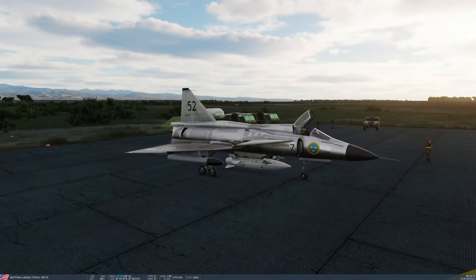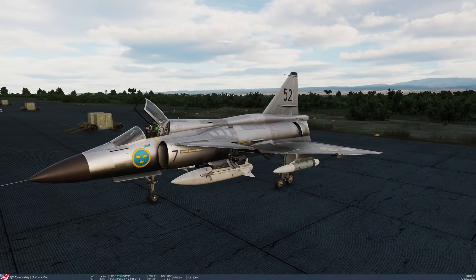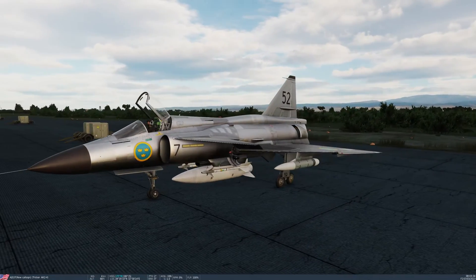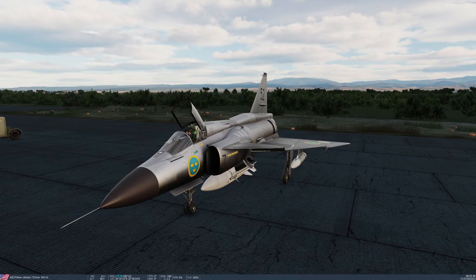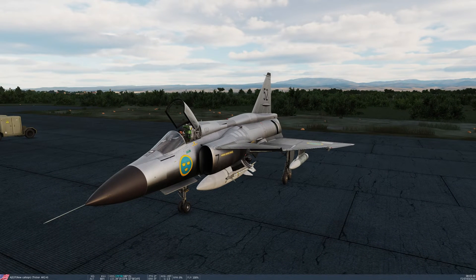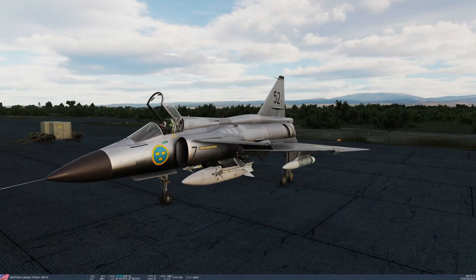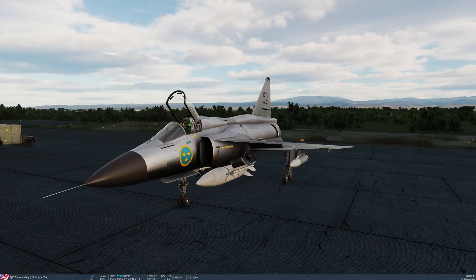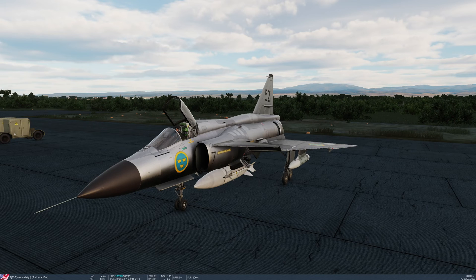But first let's drink in the visuals here just a little bit. I think Heatblur have done a very, very nice job on this module — it continues to be updated to this day. Note the RAT, the Ram Air Turbine, extended on the left hand side of the fuselage there. It's normally extended on the ground whenever there is pressure on the nose gear, and it will retract with the landing gear when we retract it.